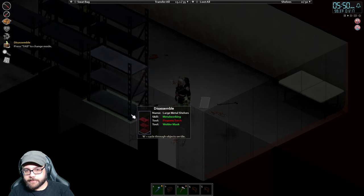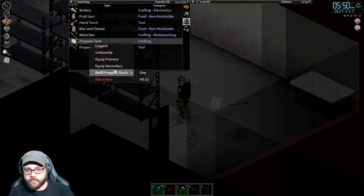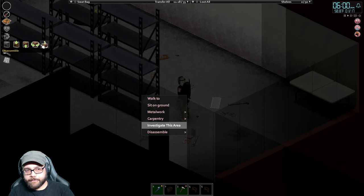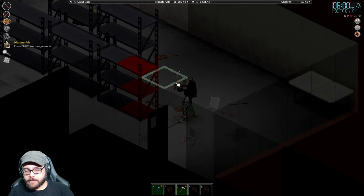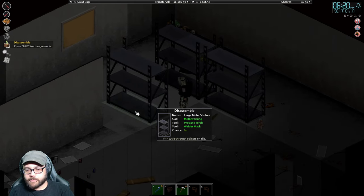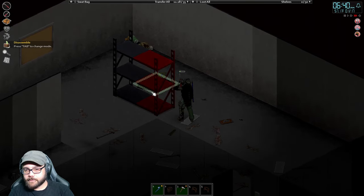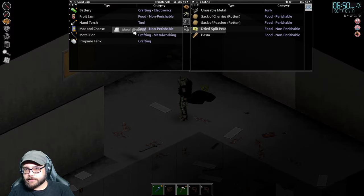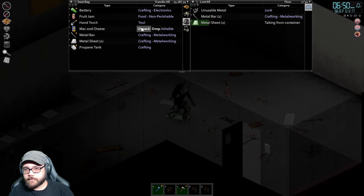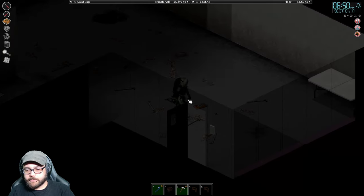Get to work. My torch is already out? Dang — they go quick. I remember one torch used to last me for a long time — I remember blasting through like half a school with one torch, all the lockers. I think in build 41 they changed it, could be wrong about that. But I've been playing this game since like build 39, right before the 41 release. More metal sheets — that'll do a fair amount of windows.